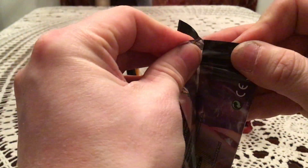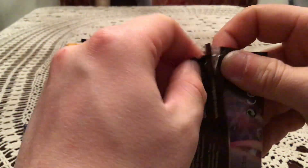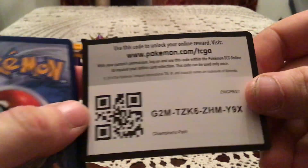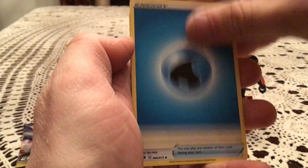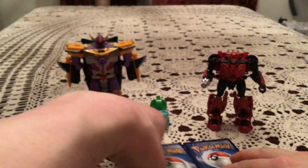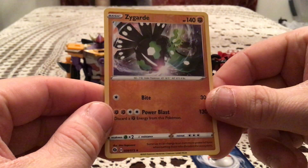Alright, so we got three packs of Champion's Path. As I said in the previous opening, I'm just hoping for at least one good pull between all three blisters — fingers crossed. There's a code for Champion's Path — pause and take it if you want it, hopefully get something good from it. Our first pack here has a Full Heal, Rolly Golly, Machop, Sizzlipede, Pokeball, Suspicious Food Tim, Victini, and Hyper Potion. Reverse: Zygarde, which is a very nice rare reverse — that is number 28.